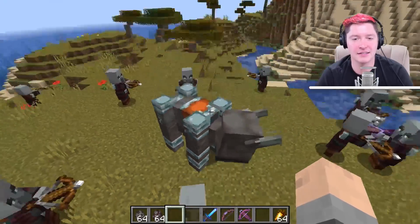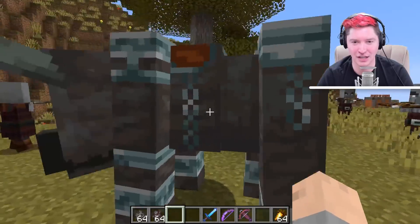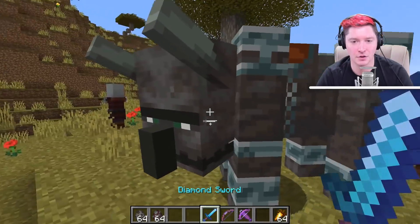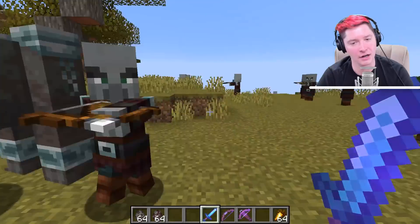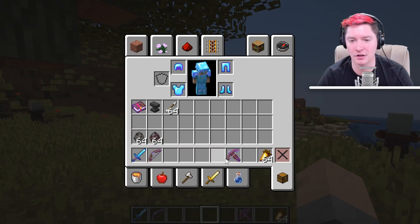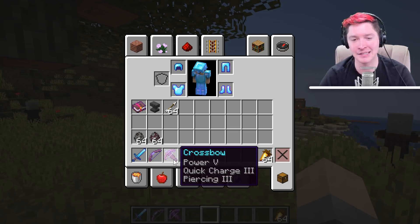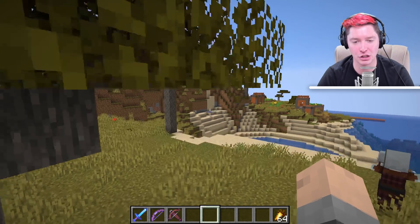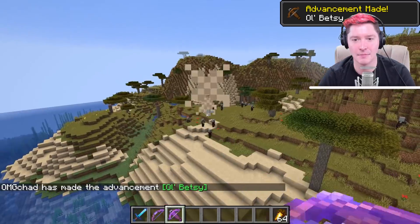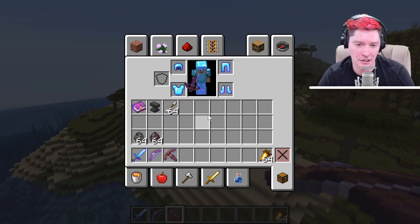You can see the Illager Beast is mighty large and he has a saddle on his back, but at the moment you cannot ride him and you can't tame him. There's nothing you can really do with the Illager Beast other than attack him. Crossbows look like this — they have a few different enchantments: a quick charge enchantment, a piercing enchantment, and a multi-shot enchantment. I currently have on this crossbow quick charge and piercing. Multi-shot adds three arrows coming out the front of it.